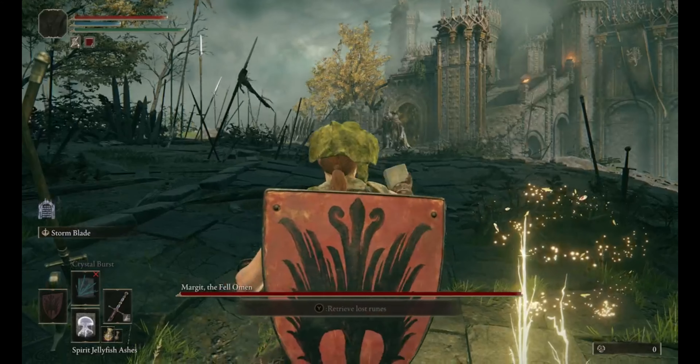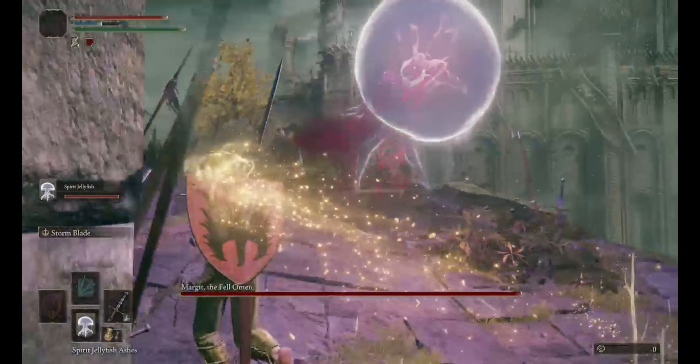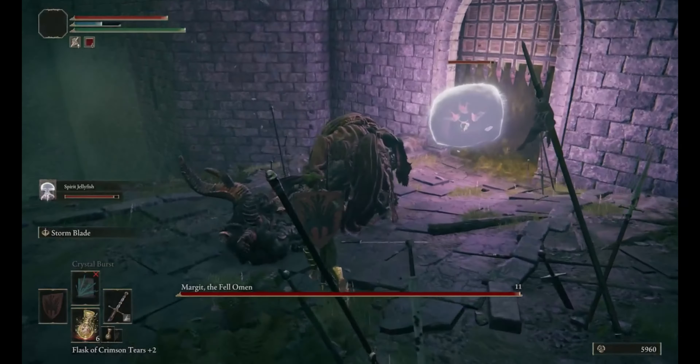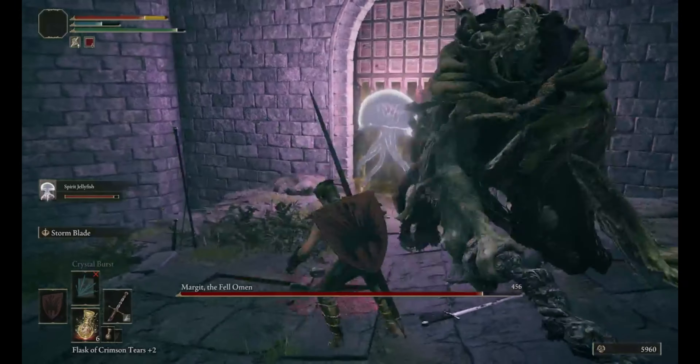As soon as you enter the fight, summon your Jellyfish Spirit and equip your Flask of Crimson Tears so you can heal if you need to. If you're lucky like I was, the Jellyfish will draw Margit's attention so you can circle behind and attack his terrifying tail.